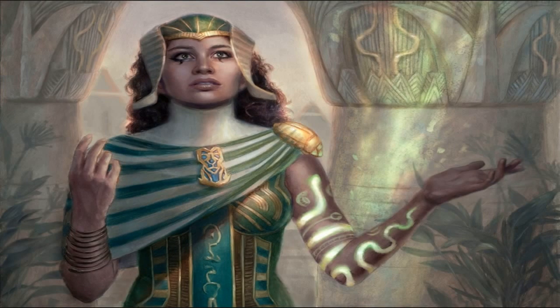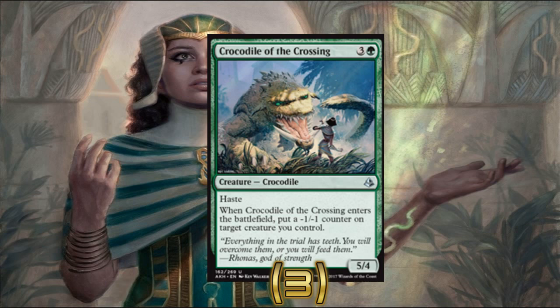The last creature in the deck is a four-drop: three copies of Crocodile of the Crossing. This is a four-mana 5/4 with haste that won't put any negative counters on anything because you have Solemnity out — just super strong. The whole point of this deck is to play creatures that are supposed to have a big downside, but Solemnity erases the downside and you're just playing these massive creatures for full value. Not many people expect a Crocodile of the Crossing as a four-mana 5/4 with haste. They sweep the board thinking they're good, and then you just hit them with a 5/4 haste.